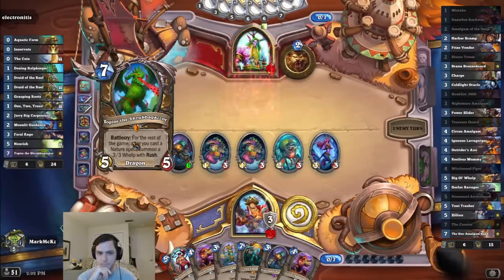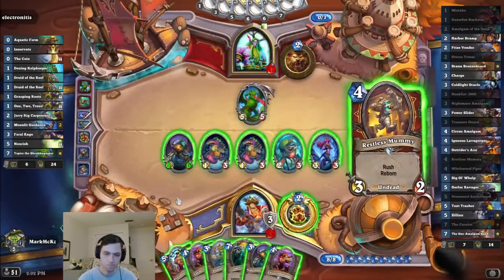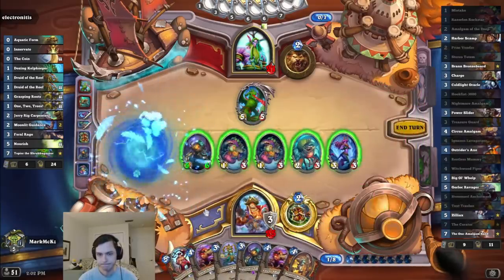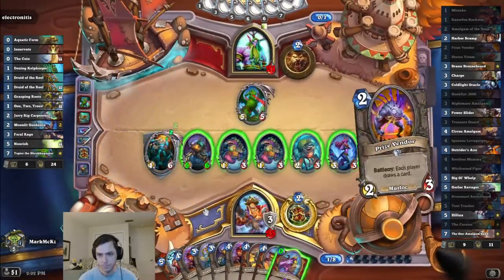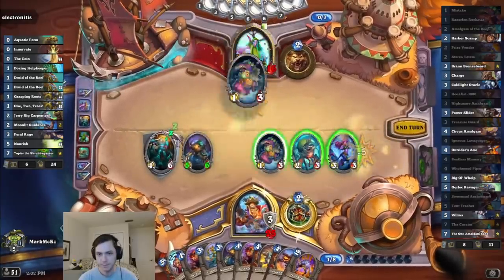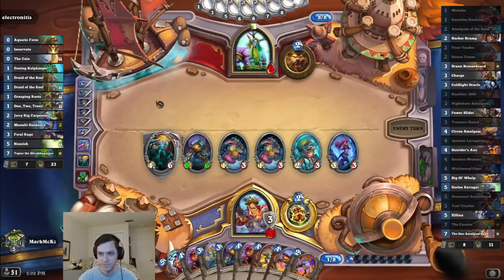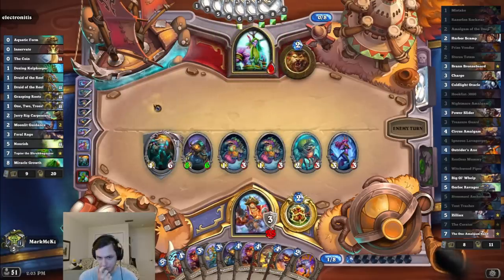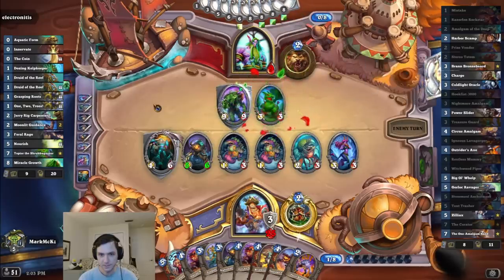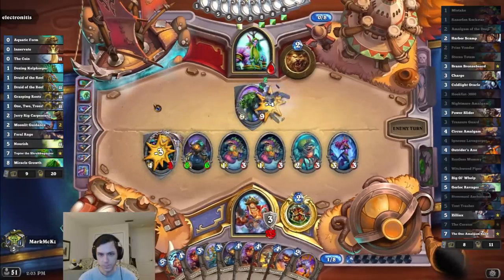That's relatively fine. He's almost just dead. Keeping it real. Maybe he'll have Spreading Plague or something. I'm still missing literally the entire combo — Brann, Charge, and Power Slider. I can overtrade, I guess. Maybe he'll have Innervate or something. Take down the Curator. I wish he didn't do that.